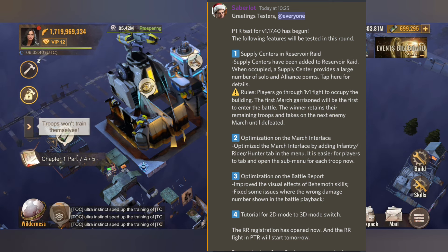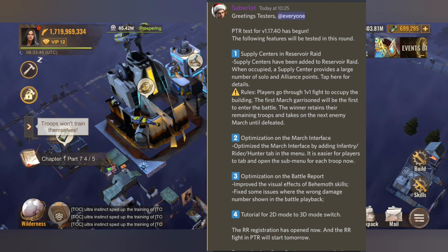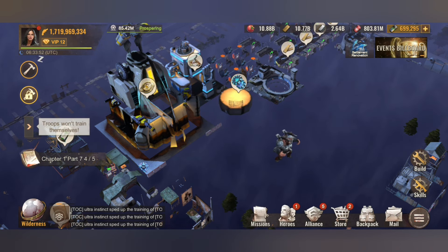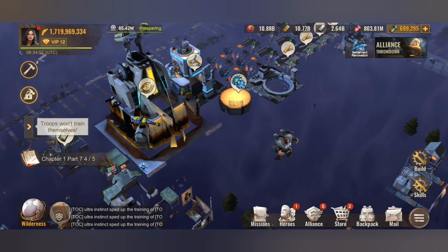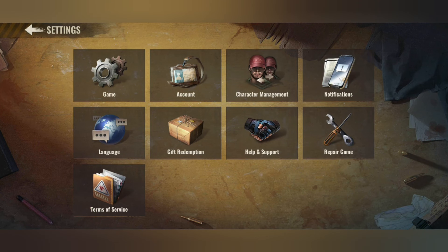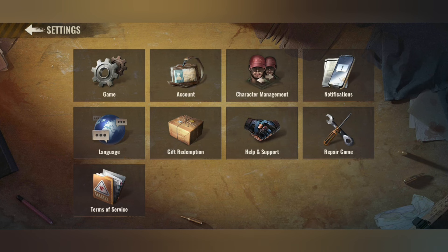For me personally I wanted to stay in 2D, but I'm still going to do the 3D event so that I can get some rewards for that. Let's go first with the tutorial for 2D mode to 3D. I already played it earlier, but once you click that it will show you the settlement renovation. Once you switch to 3D, most of you already know where to find it — you just go to your profile, then go to your settings, then game, and then switch to your 3D mode. You can also switch it off.